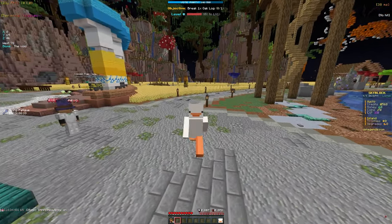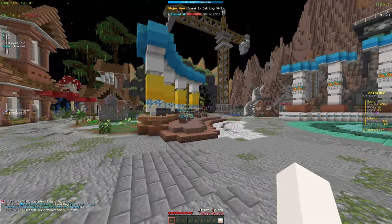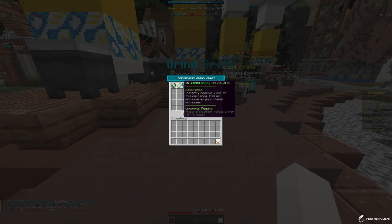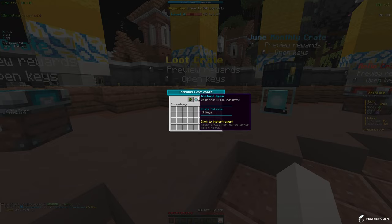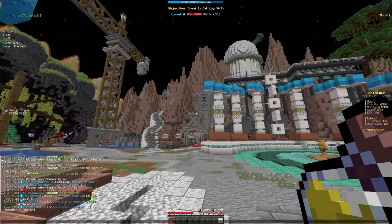We have four loot keys, so let's go ahead and open those crates. If you take a look in the grind crates, you actually get different rewards based on what level you are. I'm level zero so I'm going to get 1,500, but as you keep leveling up you'll get more for that reward, which is cool. For the loot crates, we got 65 mob coins, 1,500 money, and a booster — we're definitely going to take that.